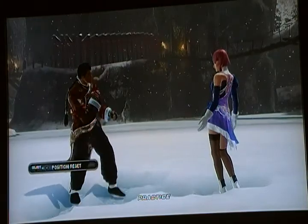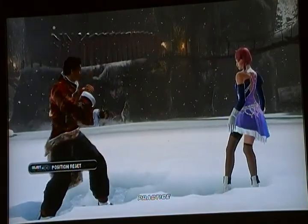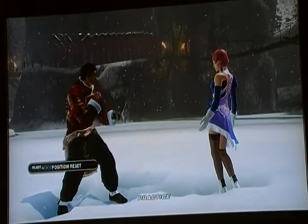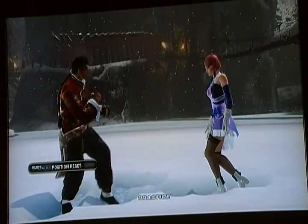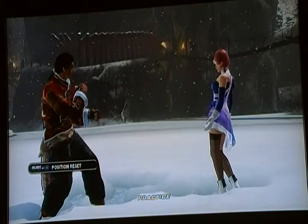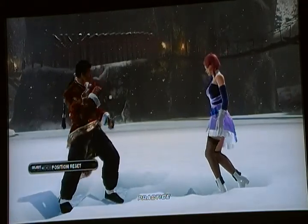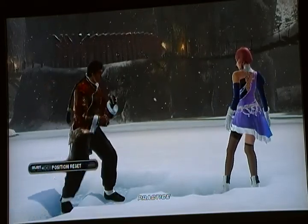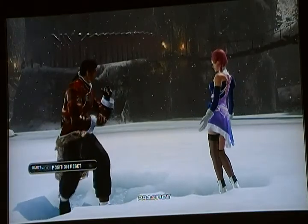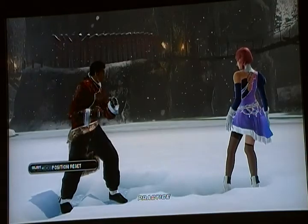Depending on the response this video gets I might make another one that shows the advanced stuff, like how to do transitions while you're doing a combo. But anyway, let's get started with the basic stuff. The first stance is snake — that's usually where everything starts. You got a couple of ways to get into it. The first way is to hold back and push two and three.